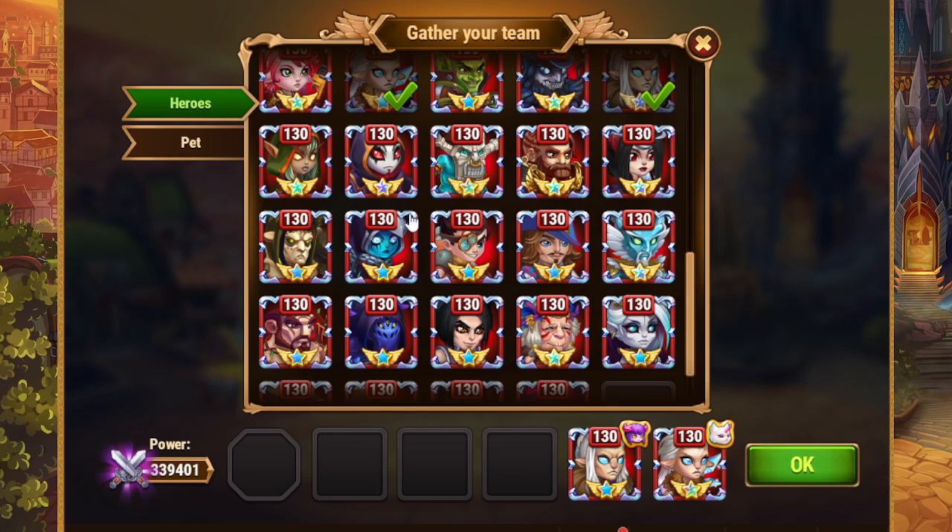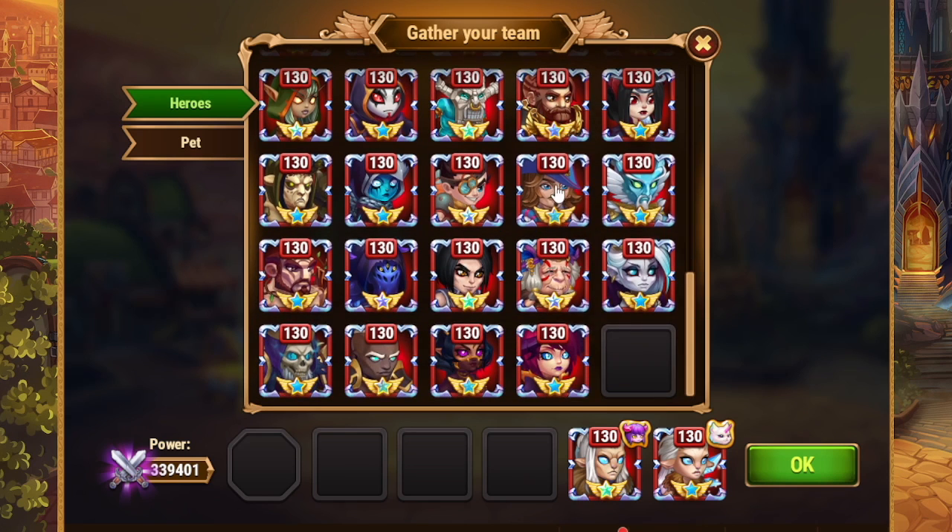If you take a look at the twins lineup, it doesn't matter what tank there is, it doesn't matter what healer there is — you can always add Sebastian in to protect your twins team versus the enemy debuffs.